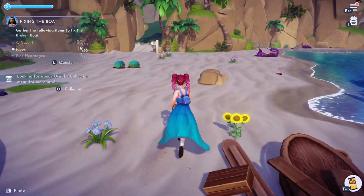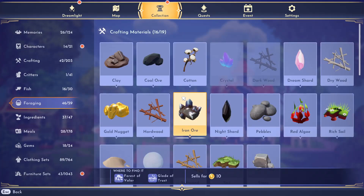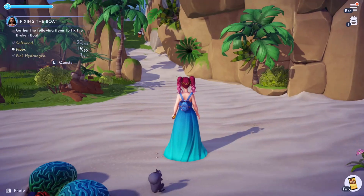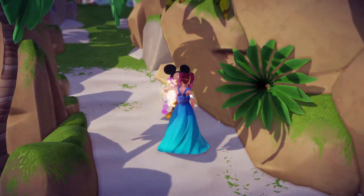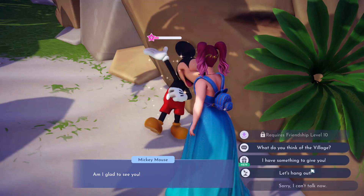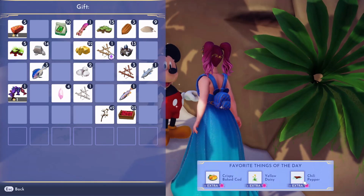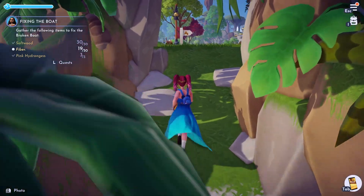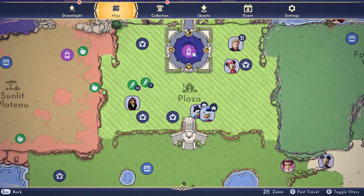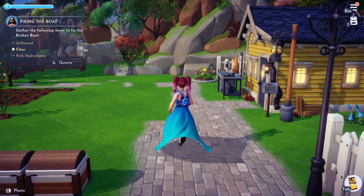So we have the hydrangea, we have a fiber. I'm going to check what Mickey's dailies are - crispy baked cod, yellow daisy, chili pepper. We don't have any of those. Let's go up here and make a fiber - we'll see how much we have and what we need to gather.